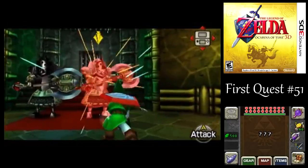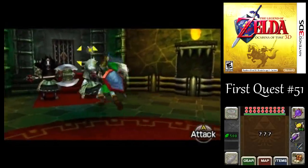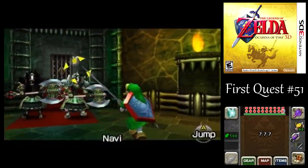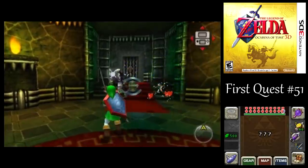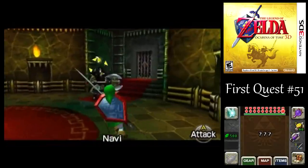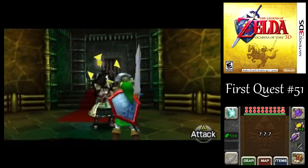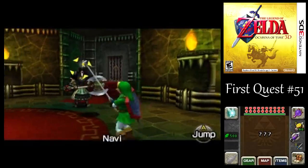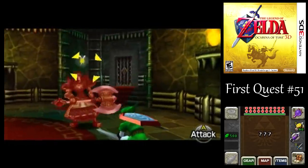Well, a couple of these Iron Knuckles there. You don't want to wake up both of them at the same time. I'm surprised he was able to parry my attack there. Alright, one down, one to go. Whoa! I'm lucky I didn't get hit there — wasn't quite ready for that one. Bait. Oh well, that works too.